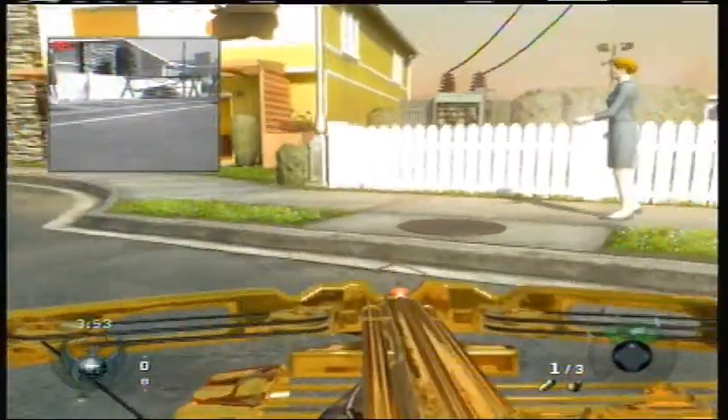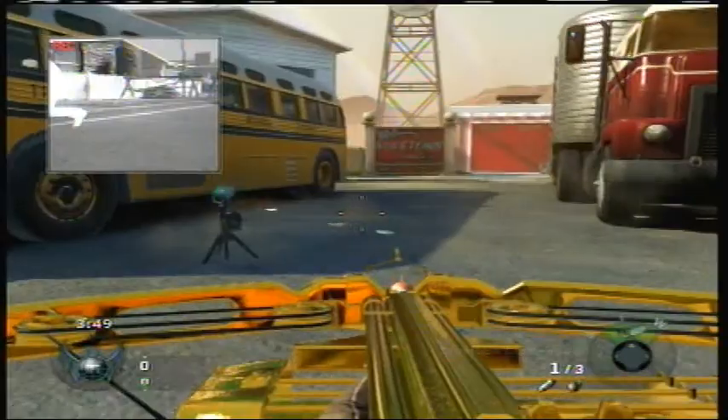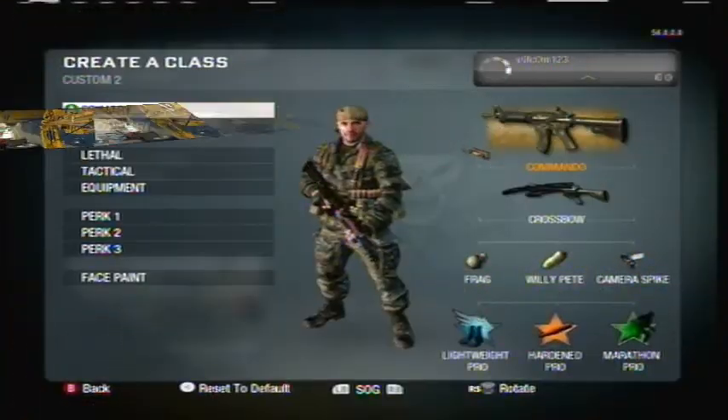It's how to get a gold crossbow, or any color crossbow, or any camo color rather. It's a pretty good Easter egg, like I said, and it's not a glitch — it's an Easter egg.